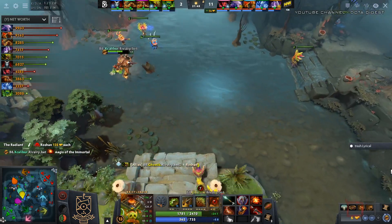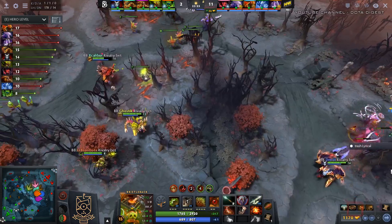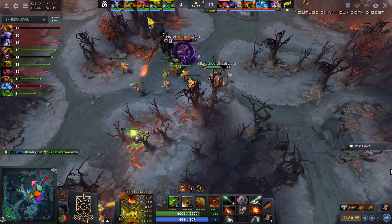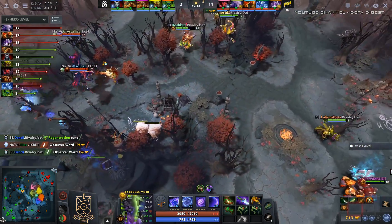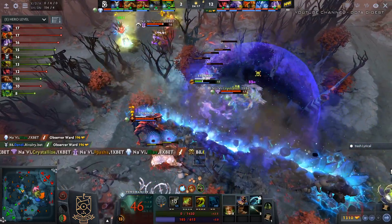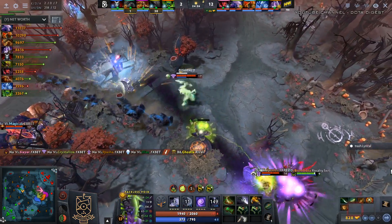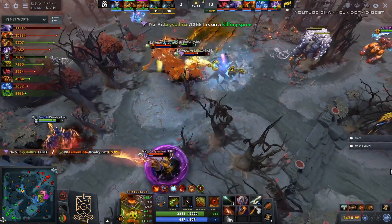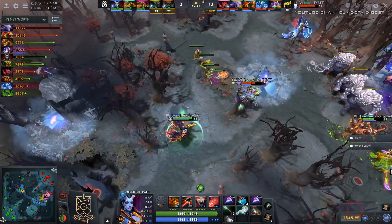If they get Roshan earlier it almost ends up being better for NaVi. Excalibur — what you got, my man? Got the Aegis, Heaven's Halberd and a Vanguard. The wraparound is coming — Crystalize and Ilius have an inkling as to where all of B8 is. They walk up, place down a ward, spot some vision. Magical gets his blink dagger broken. Jump in, chrono onto two, ice blast afterwards onto all of them — the big tanky boy can't go down now. He is going to die and now they chase forward for more.